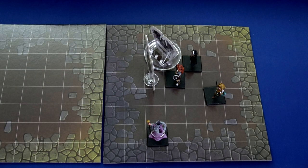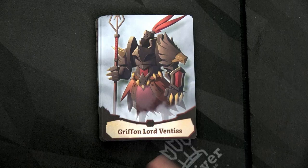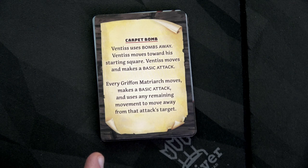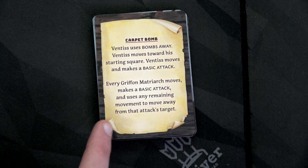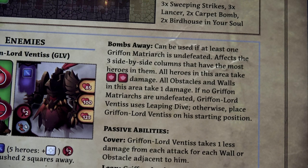Something I should mention: since Ventus was adjacent to that obstacle, he should have taken one less damage because of his passive. But I think the ranger could have attacked it — all dice have at least one damage on them — so we could have cleared the obstacle first before attacking him. I'm going to keep the damage as is and remove the obstacle. It is now the enemy's turn again and we flip: Carpet Bomb. That doesn't sound good. Ventus uses Bombs Away, then moves towards his starting square, then moves and makes a basic attack. The Bombs Away ability can be used if at least one Griffin Matriarch is undefeated — and yes we've got one out there. It affects the three side-by-side columns with the most heroes in them.